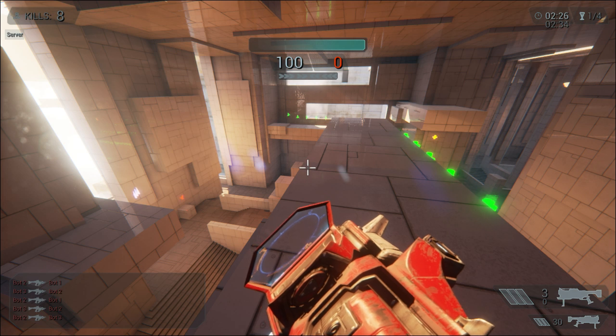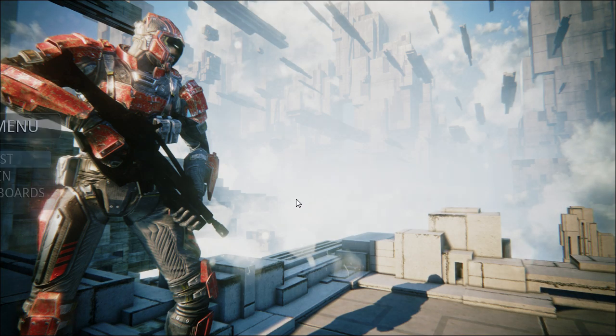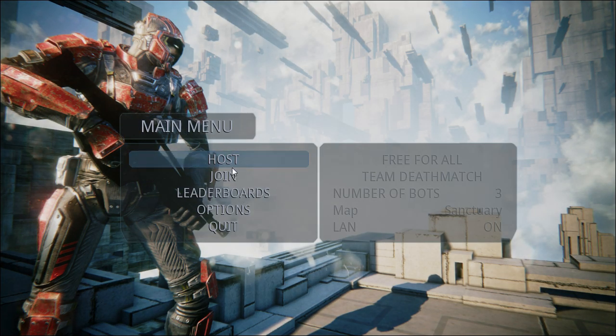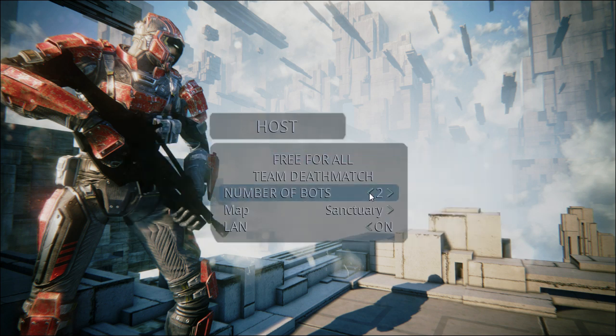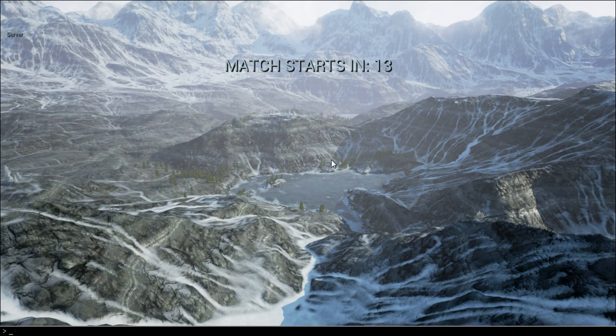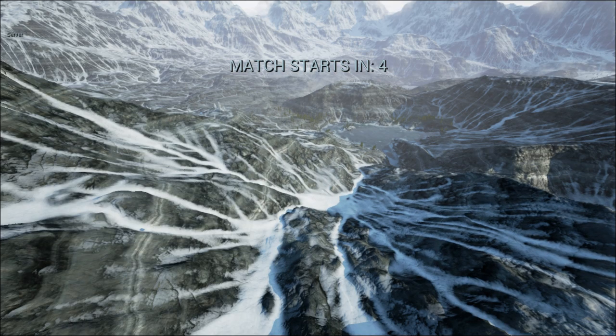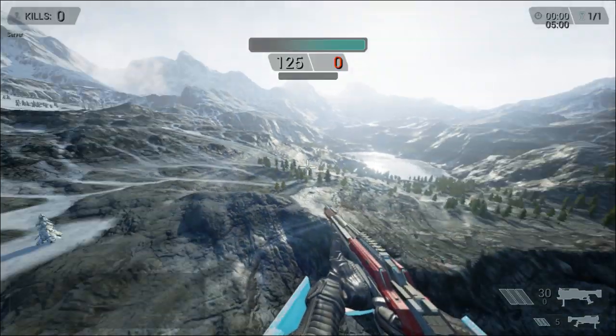I'm going to hop out into my latest testing area, which is actually the landscape demonstration map that Epic released with the latest Unreal update, 4.4. I might include it within the game but it's very much a testing map. I'm dialing in some behavior — there seems to be some issues I'm not sure if it's dead stops or just the map not being made for this type of behavior — so there are some behaviors I have to hunt down, but in general this is spectacular.